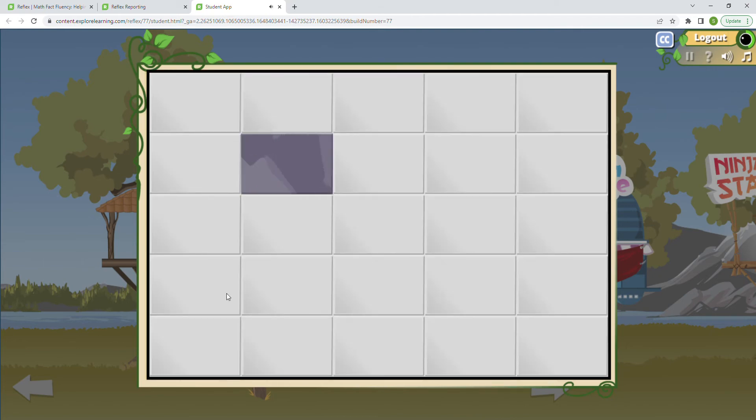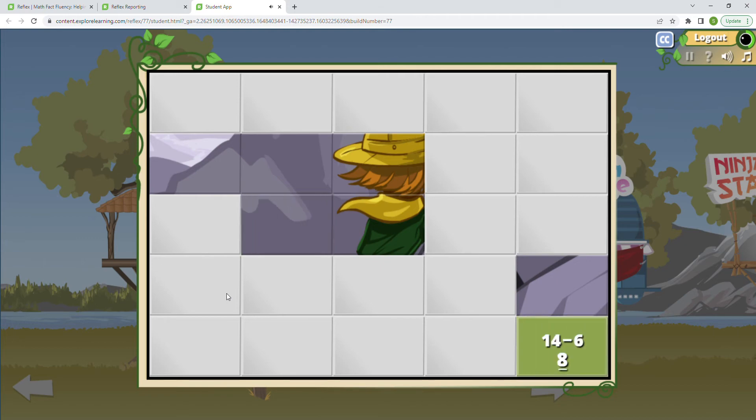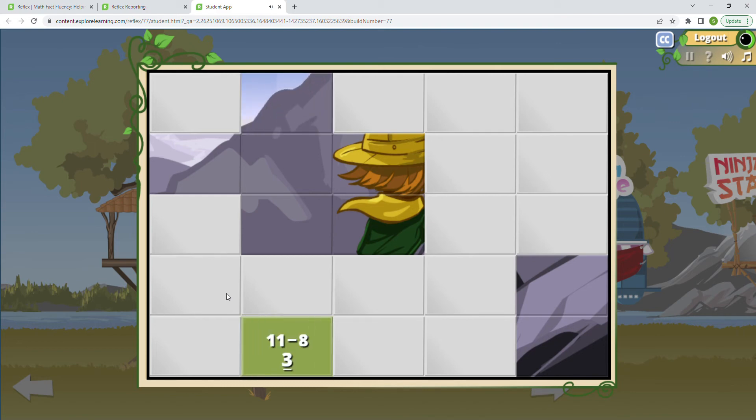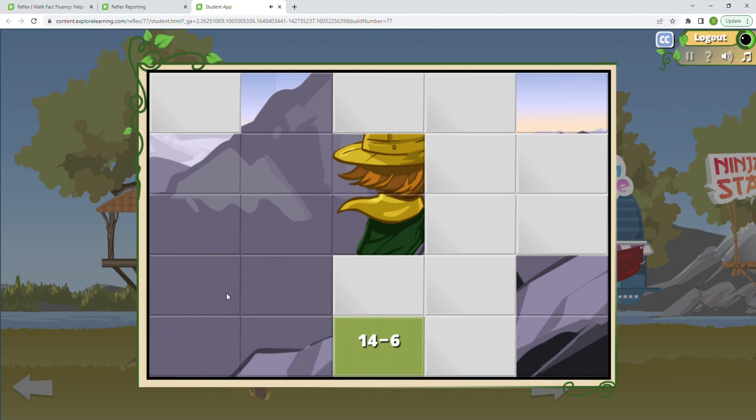15 minus 7 is 8. 14 minus 6 — also 8. 18 minus 9 is 9 — that's a doubles fact. 8 minus 7 — that's one of our one-facts. 11 minus 8 is 3. 16 minus 8 — that's a doubles fact as well. 14 minus 6 is 8. I'm hitting eight a lot! 9 minus 8 — one of our one-facts. 11 minus 8 is 3. 15 minus 7 is 8. 11 minus 3 is 8. 18 minus 9 — doubles fact, so nine. 10 minus 1 is 9. 16 minus 8 is 8. So many eights! 14 minus 6 is 8.